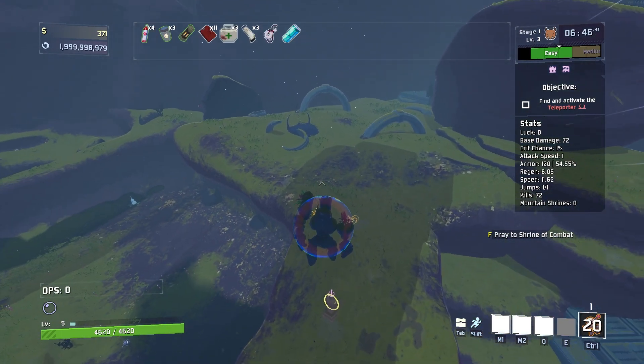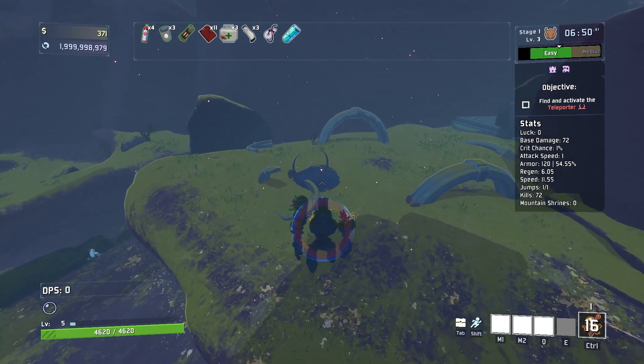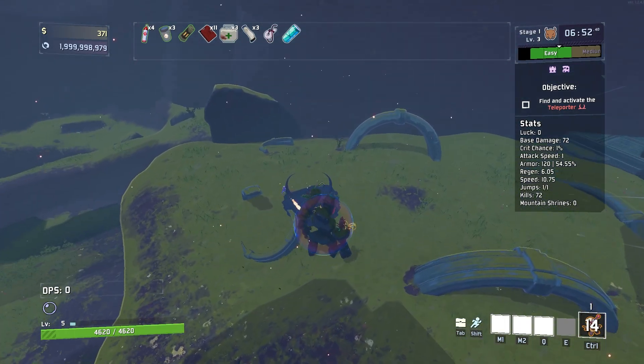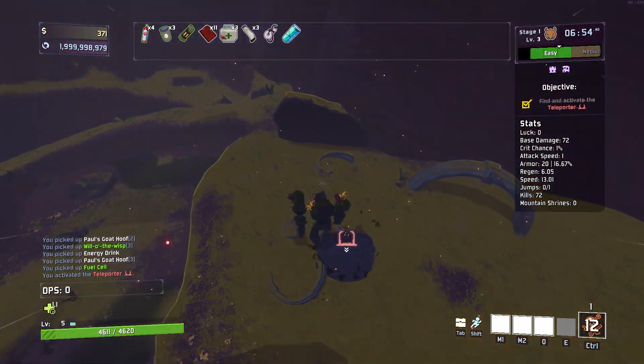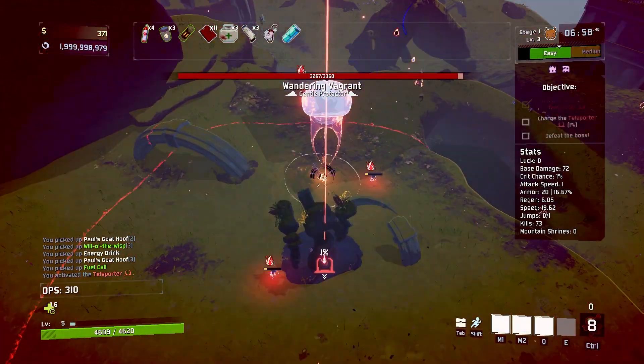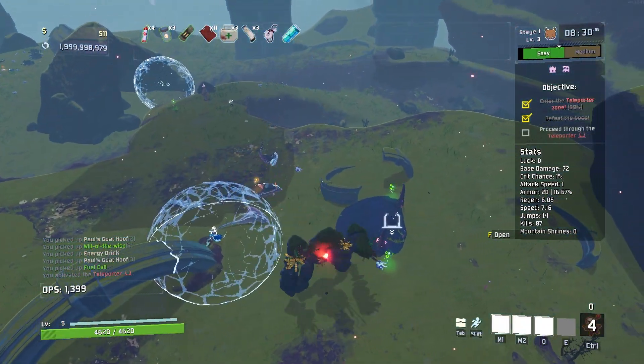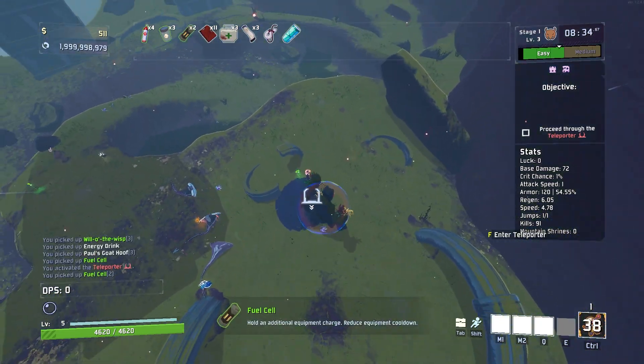That's our main damage — nothing else we have does damage other than these three things. Our abilities are good, but not crazy yet. So we're gonna keep going here, we'll see the teleporter boss spawn — Wandering Vagrant. We'll toss this out right here, and you can see the absolute crazy damage we can get going.